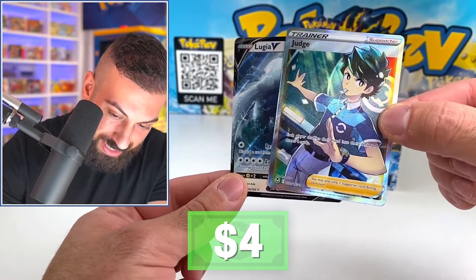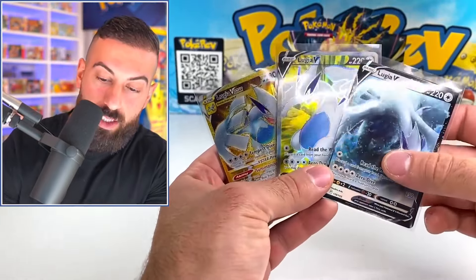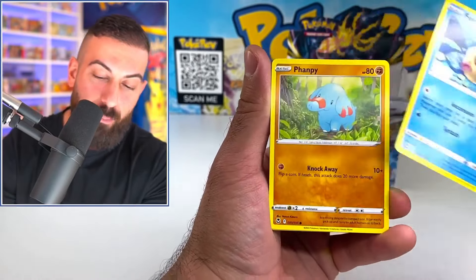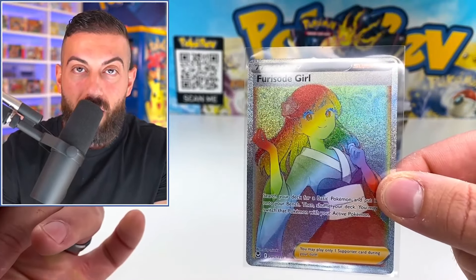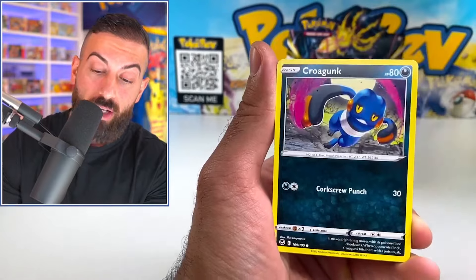We got three of the six Lugias you can get in the entire set. Did we get an alt art out of there? That would actually make me happy. I really just want that Unknown rainbow — I know I can go buy it for probably like ten or twenty dollars. Another rainbow — we get the same ones all the time. It's literally Groundhog's Day. We got four secret rares out of this box, so this has actually been a really really good god box, definitely on the higher end for actual secret rare pulls.